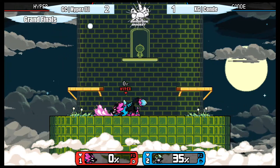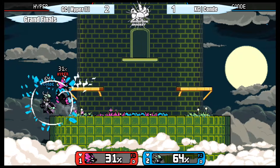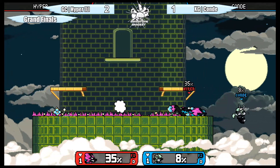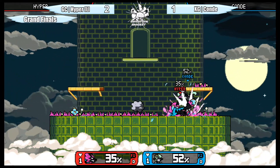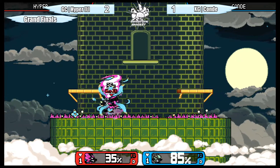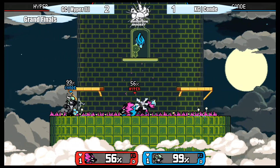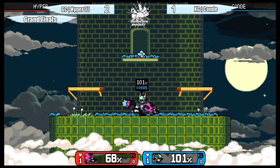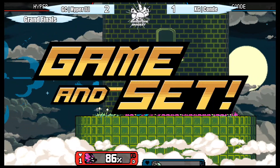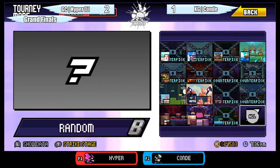That sweet spot fair takes away the stock so quickly — such a small hitbox but Sylvanos is so cute. Rivals of Aether in particular is very momentum-based. A sweet spot back air takes away Conde's stock just like that — the strongest back air in the game. Really good by Hyper answering back, and again a complete momentum shift. As soon as he connected that back air he's just on the offense. Hyper was conditioning with that jab — using it to bait out a reaction, waiting for the roll, then hitting with down strong. So good.